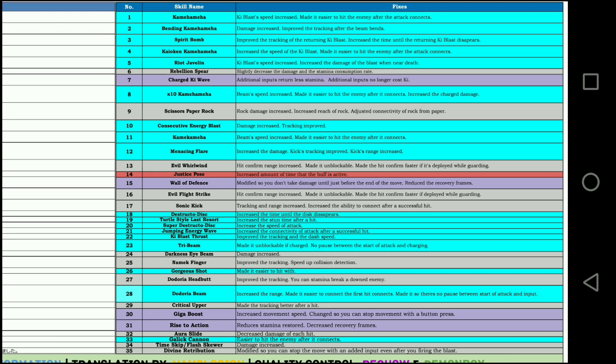The first one I see: Recharged Ki Wave — additional inputs return less stamina, and additional inputs no longer cause Ki drain. That might make it a rival to Rise to Action, because Rise to Action was pretty much the previous 'I need stamina' move. But scrolling down, Rise to Action has actually received a nerf — it reduces stamina restored and decreased recovery frames, meaning it takes longer to get out of that move and no longer gives you as much stamina.